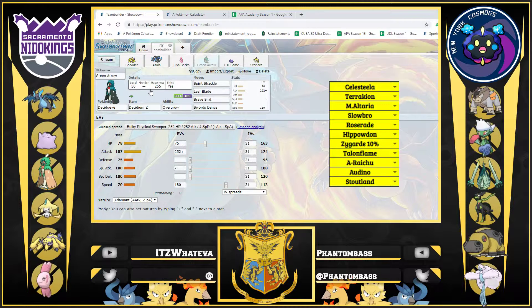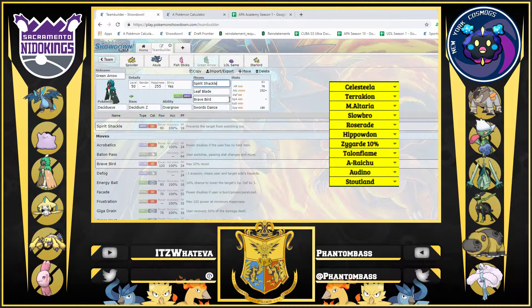Next we have our Decidueye with the Decidium Z — SD, Brave Bird, Leaf Blade, Spirit Shackle. This thing is so good in this matchup. It literally can just 6-0 from the get-go. Getting SD up with webs up, it's not looking good for the opponent. His main things that could outspeed are Terrakion and Zygarde, but what are they really going to do? Terrakion can hit it with a hard Stone Edge, but you run the risk of missing. Z Spirit Shackle just hits his entire team super hard. Leaf Blade for Hippo and rock types, Brave Bird for Roserade, and SD to set up on them.